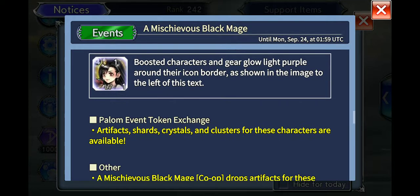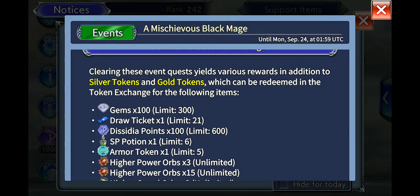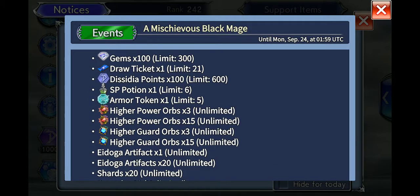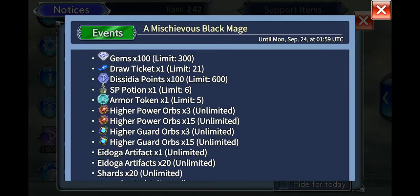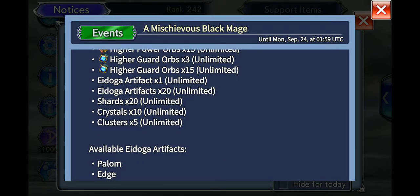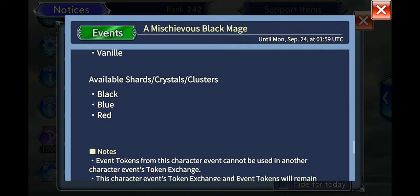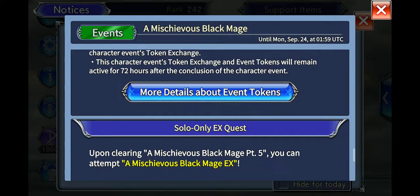These are your featured characters. At the token exchange you're going to see 300 gems altogether, 21 draw tickets, 600 City of Points, six stamina point potions, and five armor tokens. You'll have an unlimited supply of power orbs and guard arms. This is the four-star version — you have the times-three and times-fifteen options. For the Augment Artifacts it's four-star going to five-star for Palom, Edge, and Vanille. Then you have your cluster shards and crystals — red, black, and blue.